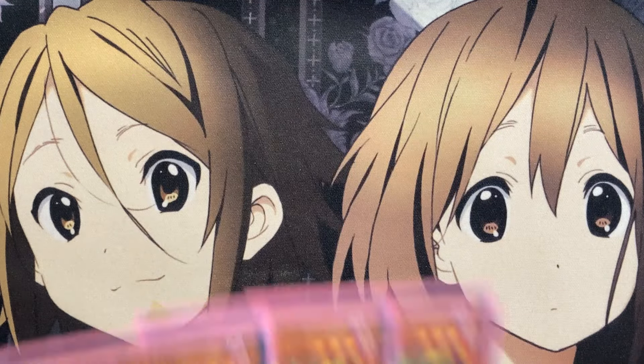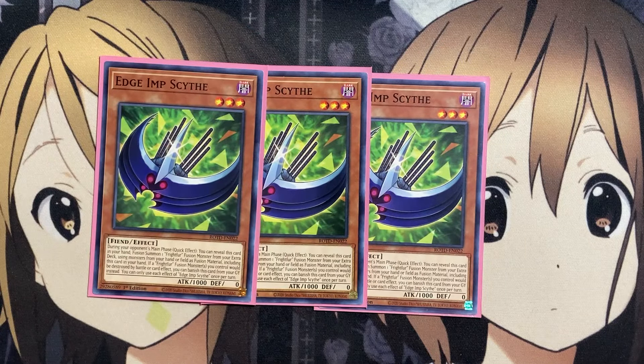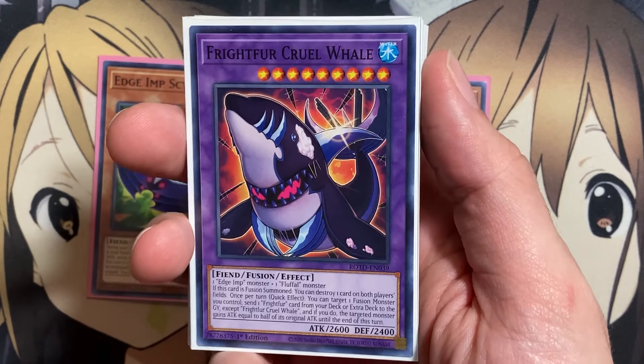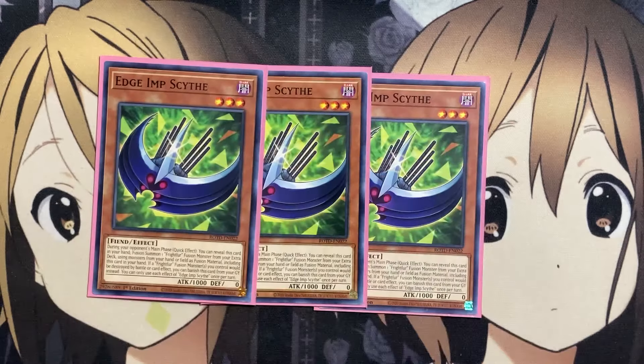Also three copies of Edge Imp Scythe. During your opponent's main phase as a quick effect, you can reveal this card in your hand to fusion summon one Frightfur Fusion Monster from your extra deck using monsters from your hand or field as material, including this card in your hand. If a Frightfur Fusion Monster you control would be destroyed by a card or effect, you can banish this card from your graveyard instead. So you have a faster-paced fusion play that works during your opponent's turn, allowing you to potentially destroy your opponent's cards depending on which fusion monster you summon. One of the best ones to use with Edge Imp Scythe is Frightfur Cruel Whale, needing just one Edge Imp Monster and one Fluffal Monster, and being able to destroy one card on both players' fields when it's fusion summoned.